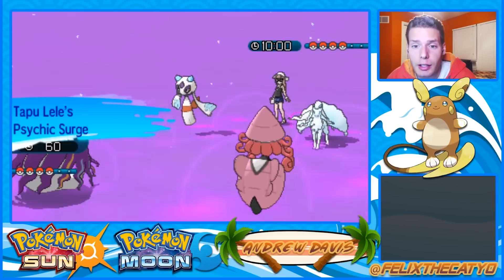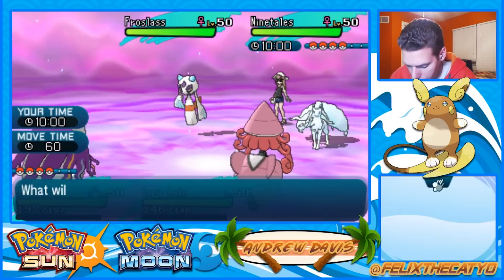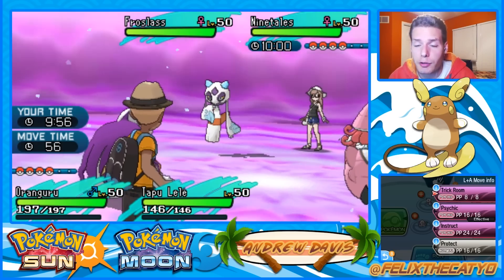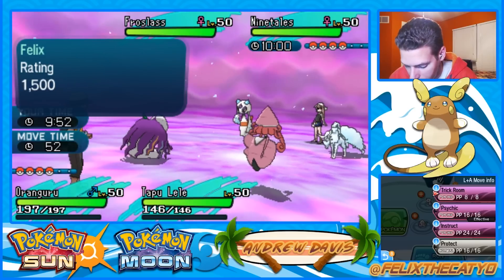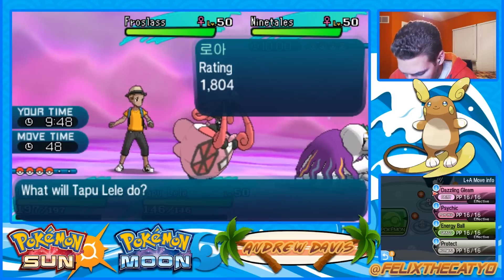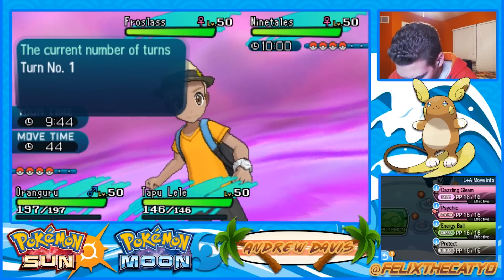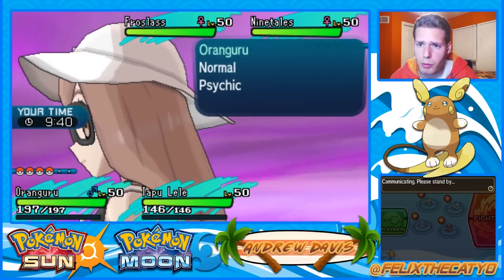Tapu Lele's ability prevents grounded Pokemon from getting hit by priority attacks. Orangaroo has a Mental Herb, so it can't be faked out and it can't be taunted - basically guaranteed Trick Room as long as it can survive whatever moves they go for. I want to get rid of this Ninetales now, so I'm going to Psychic into it.